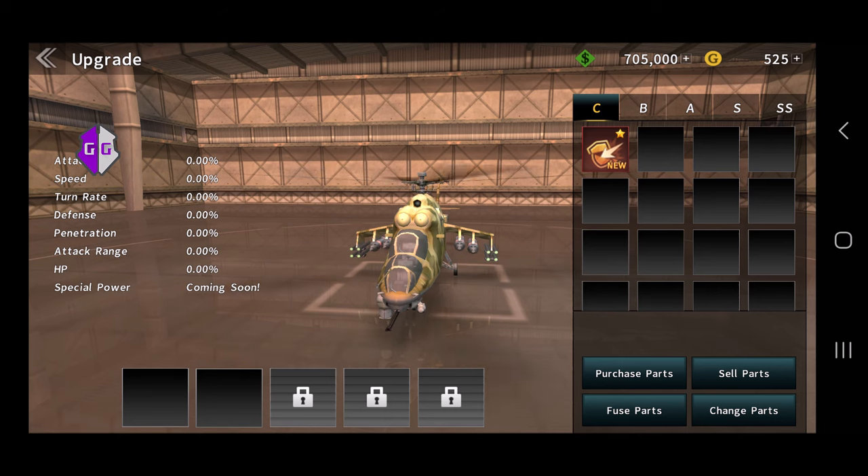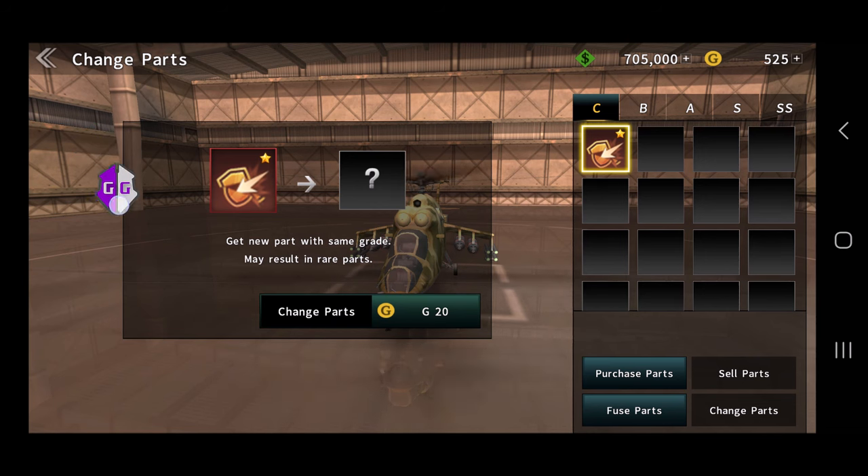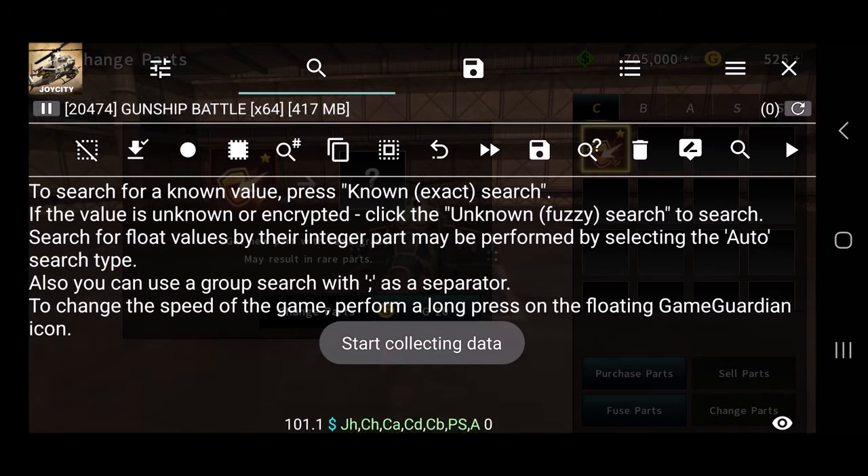Now tap on change parts in the bottom right corner, and tap on the part that we purchased. You can see it says it's going to refund 20 gold to your account if you do this. We're going to hack that amount so we get more than 20 gold. Tap on Game Guardian and select the game.